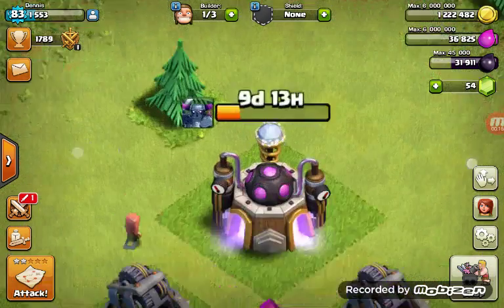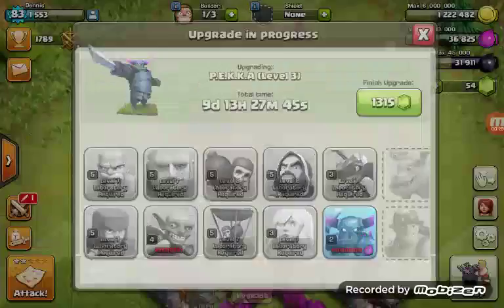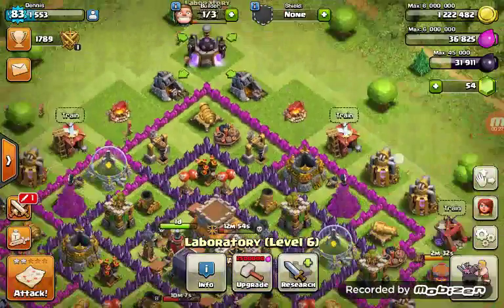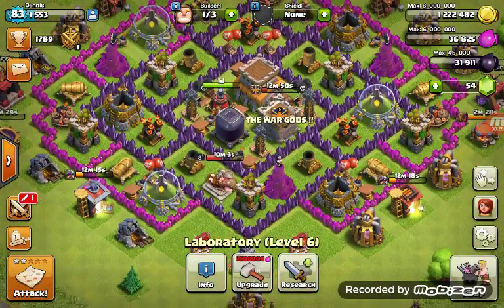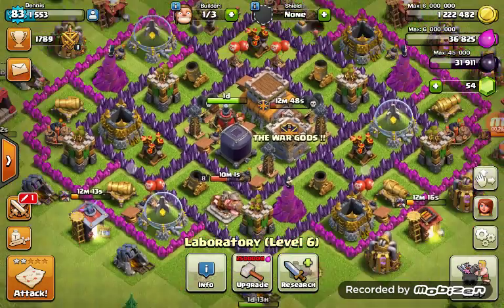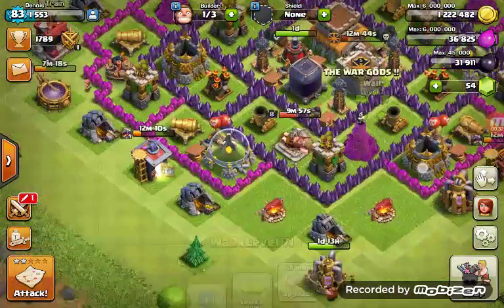First of all, my Pekka is upgraded to level 3. That's awesome. That means I can use GoWipe perfectly. It's quite surprising that I'm upgrading my Pekka to level 3 now. I almost have my max base except the Tesla, walls, and many other stuff.